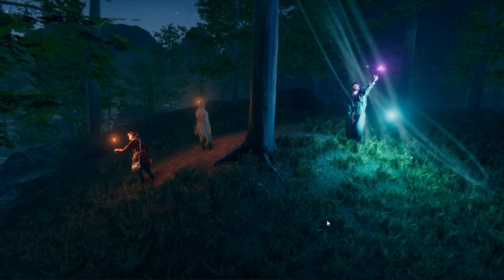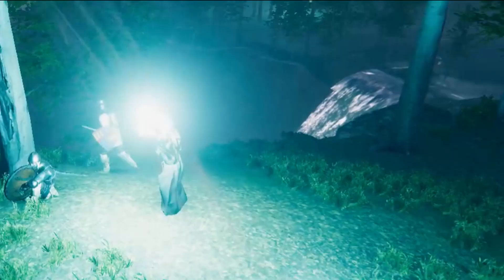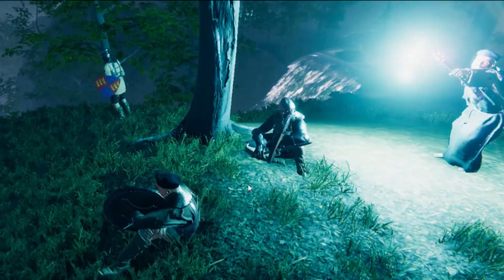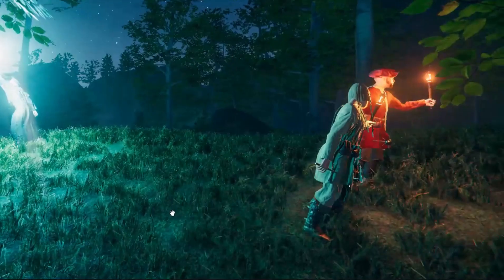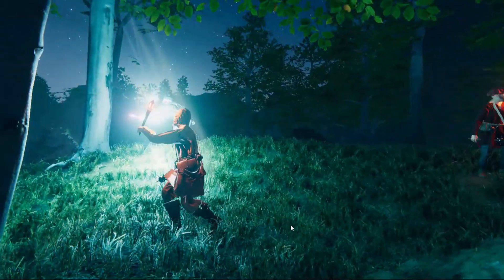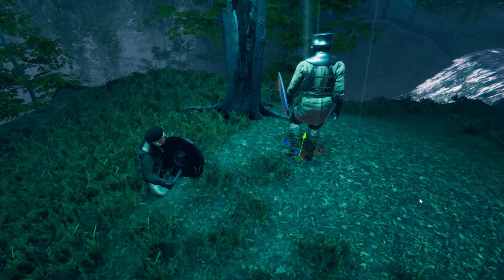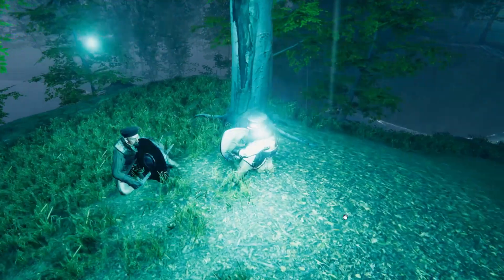We can now proceed to the next member of the group, the guards. I want the guards to have two behaviors: one is similar to the torchbearer where he scouts, and the other is a sitting behavior where they just sit, chill around, and do nothing. We want them to relax to conserve energy before the battle happens — it's unnecessary for all of them to patrol. We just need a few lower rank members and one rearguard to do the patrolling. Let's first have them move to the life essence, then make them sit when they arrive, and finally have them face outward or sideways of the tree.